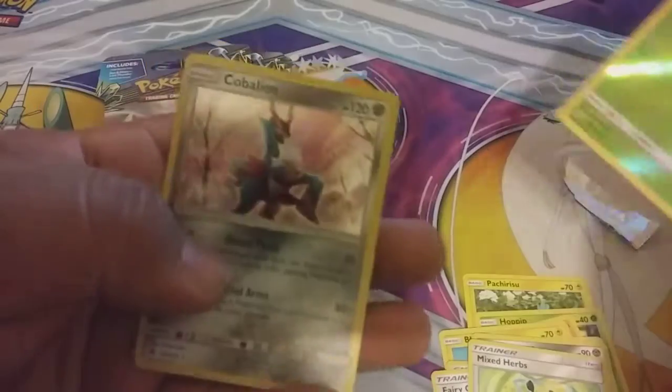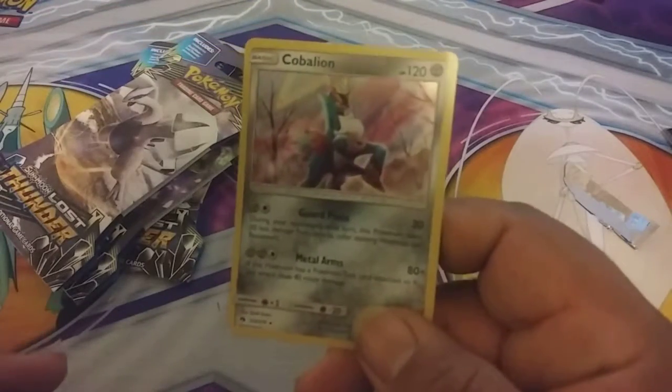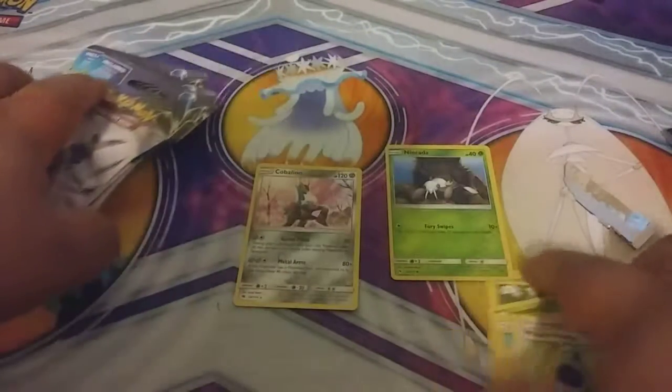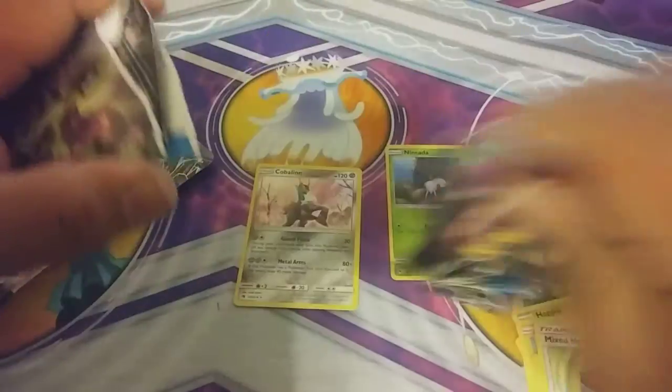And we got a holo Cobalion, which is our holo rare. We have yet to open Dragon Majesty, so y'all be on the lookout for that.